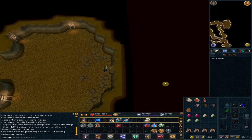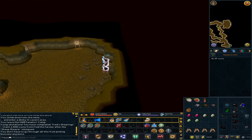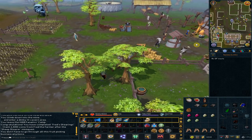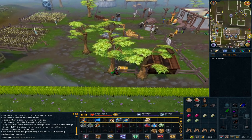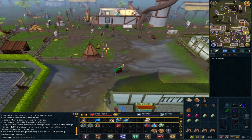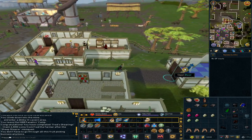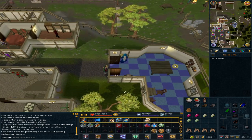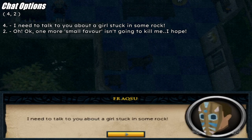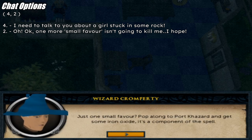Use the lodestone to Ardougne. Go south-east — we are heading to the wizard. Keep going east to the travel icon and talk to the wizard. Option 4: 'I need to talk to you about a girl stuck in some rock.' Option 2: 'Okay, one more small favor isn't going to kill me, I hope.'